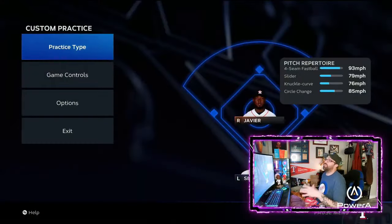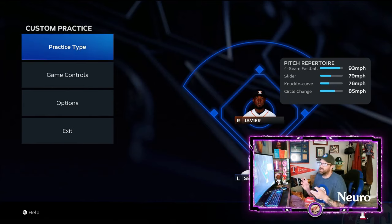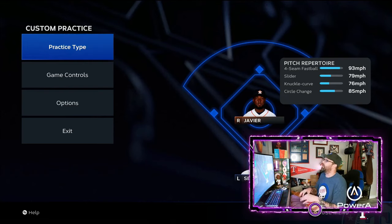So that's a good one — we'll stop right there. I recommend going to custom practice for a little bit. The pitch speeds in custom practice are a little different than they are in Diamond Dynasty — every game mode has slightly different pitch speeds. The muscle memory and the repetition of working on this is where it's going to be key to help you out. I promise you that.